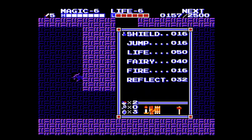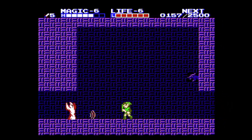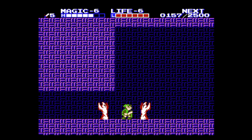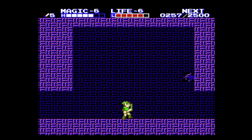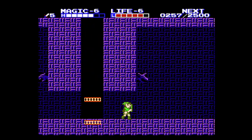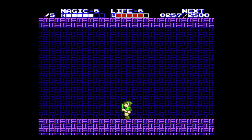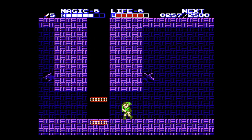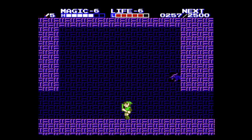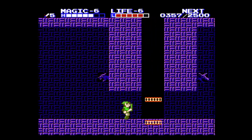Now, this is what the reflect spell is going to be used for, and we're going to need a lot of magic in this temple. You see these wizrobes — we took one damage, but you see these wizrobes — this is what we need the reflect spell for. If we kill each of these wizrobes, we get 100 XP. So I'd recommend going after them.